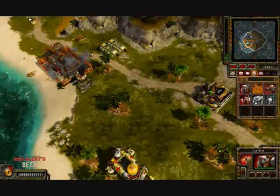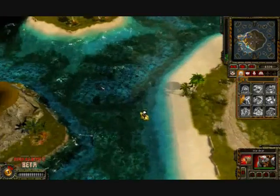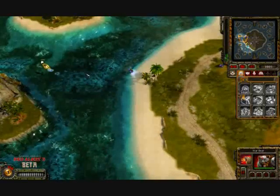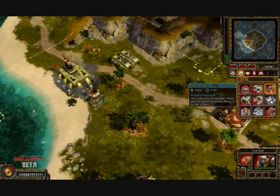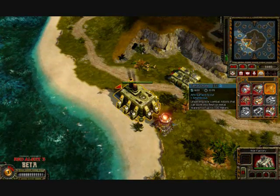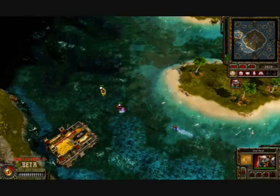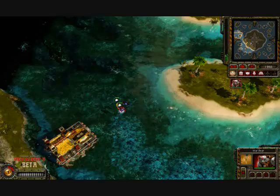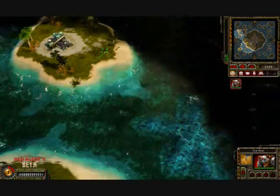I want to send another bear over to the enemy's tech oil derrick, or whatever they call it now, just so that if they get an engineer close there — alone, unguarded — it's not going to succeed. But he sees me heading out, so he sends a couple of his bears after me. Luckily I have the roar ability, so I paralyze one, go to attack it, then decide it's better to attack the other one first, and then attack the one that can't attack me back.